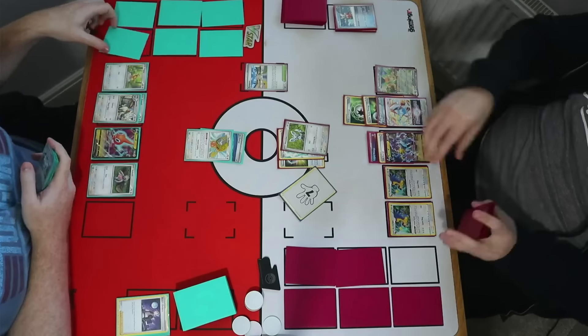I did have reversal energy in hand but that commits me to finding the single prize Slaking. Looks like I found Ultra Ball and Double Turbo, but alongside a lot of other Double Turbos — really awkward. I have to get rid of one Double Turbo, which is never great when you're limited on resources, since you have to remove energy as you go when swinging with the EX.